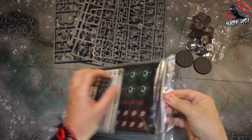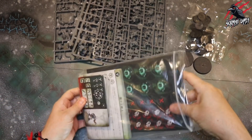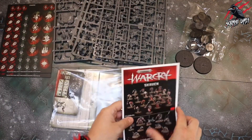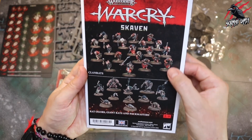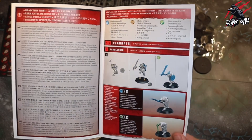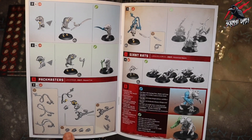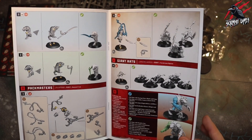Let's see what we get in the bag. These tokens come colour coordinated for the different orders. Then we've got our instruction book - there's just a ton of miniatures here. For the Packmasters, you've got a choice of different heads, faces, and weapons, which is really good.